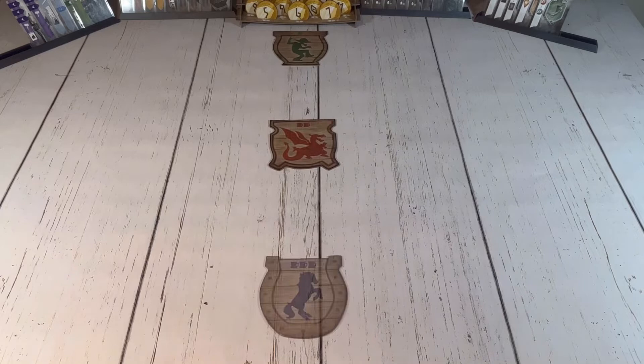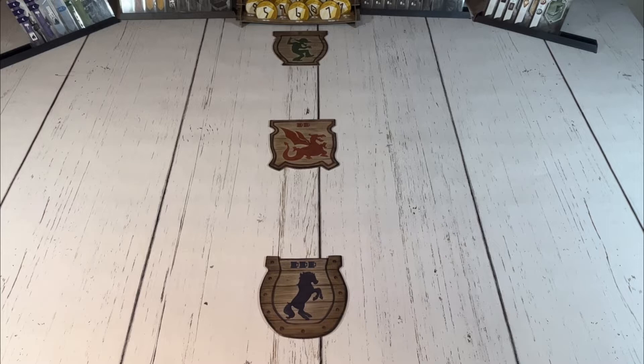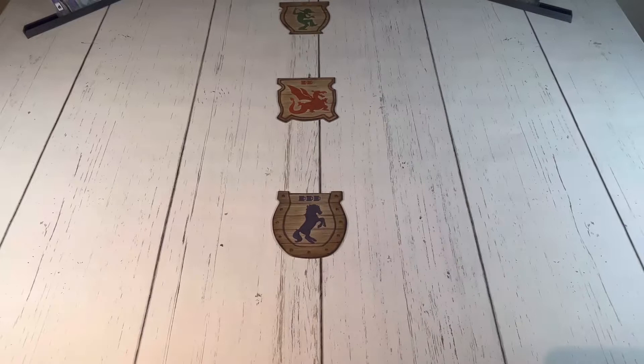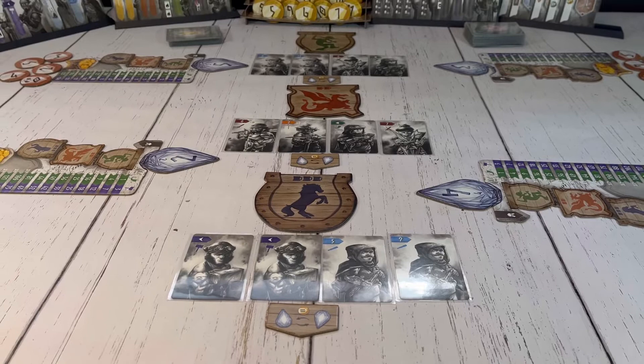After the taverns are placed, you need to add dwarves into those taverns that players will be trying to recruit. From the Age 1 deck, deal out 3 cards at each tavern if playing with just 2 players, otherwise deal out 1 card per player at each tavern. So our 4 player game will be set up like this. Once cards are placed, put the gem trade markers under each set of cards as a reminder. Now I'll go over what these do a little later, but for now the setup is complete and we can move on to gameplay.